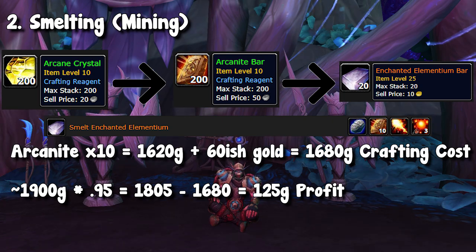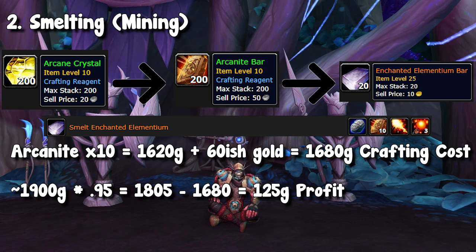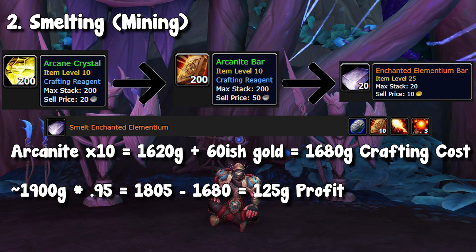You can kind of get into two markets with one method. You use these arcane crystals, transmute them into arcanite bars, and then you can save some of the arcanite bars for the auction house, and then actually sell the elementium bars as well.